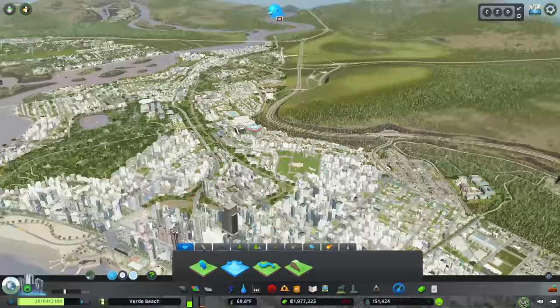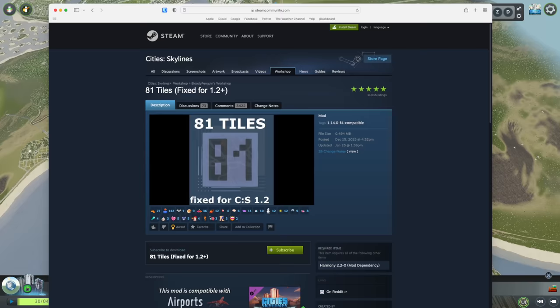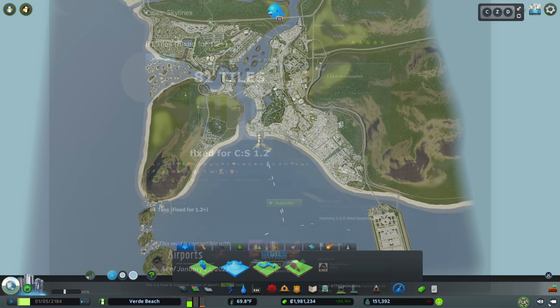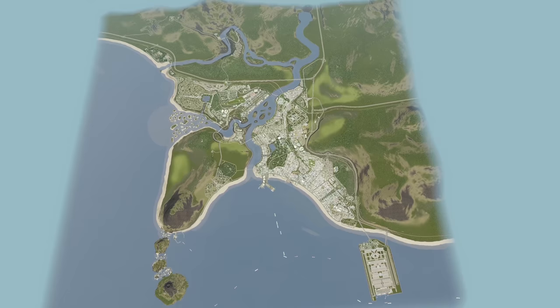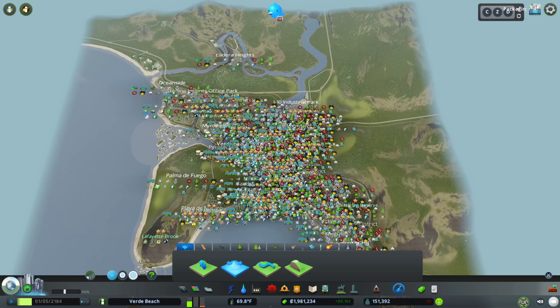We're using the 81 Tile mod, which exposes one of the game's bigger shortcomings — the simulation isn't great when you expand and develop every corner of the map. In a vanilla nine-tile game, those shortcomings are hidden, but when you develop the full map like we have here, routing issues can cause significant problems and kill your city.